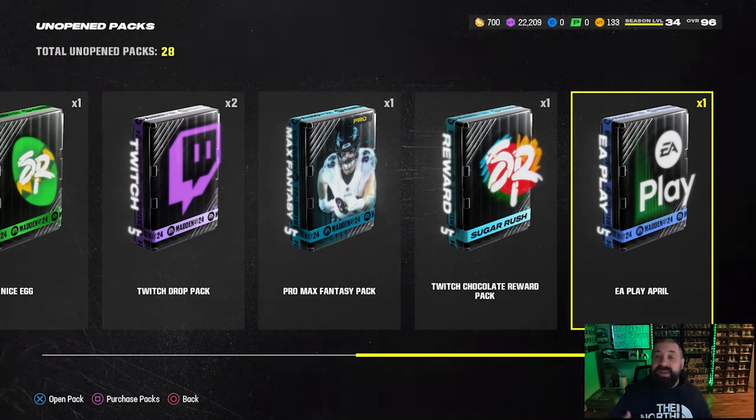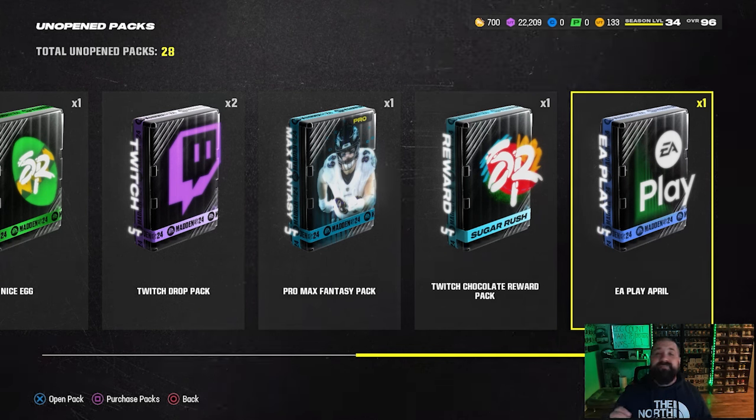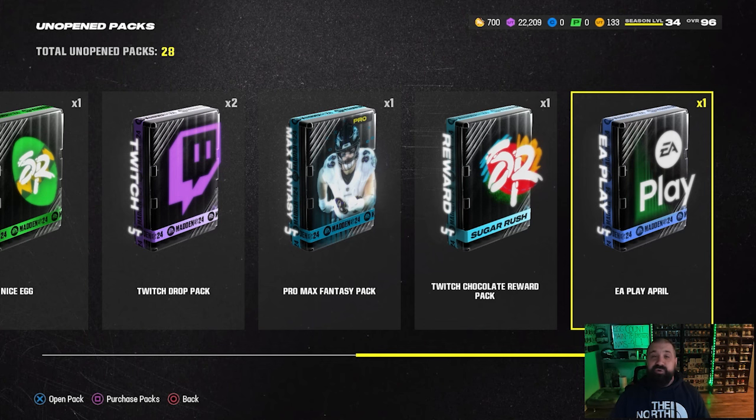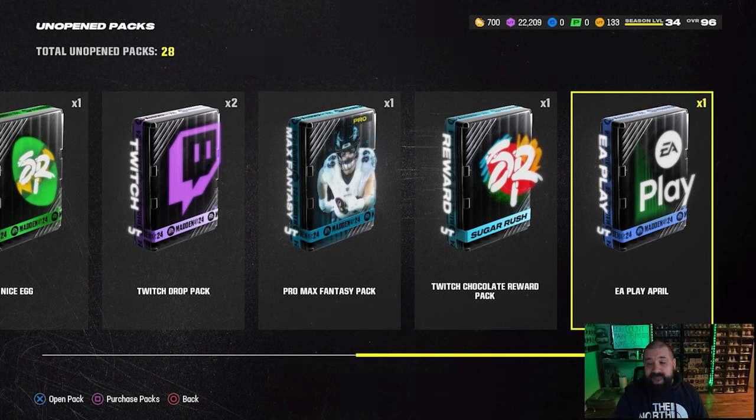Eggs did hatch yesterday but there is still some use for chocolates. We talked about it in yesterday's video — we need to grind house rules to earn chocolate so we can ultimately afford that free 98 overall non-BND Sugar Rush fantasy pack. Because if you haven't noticed, we got 133 coins. You heard me right — 133 coins. We need to do something to make some coins.